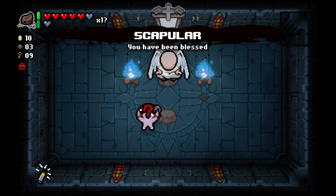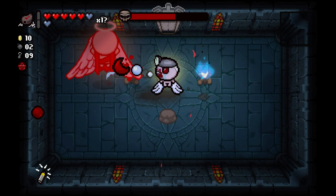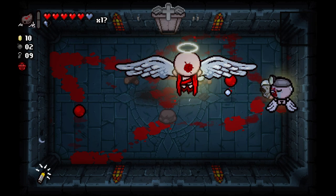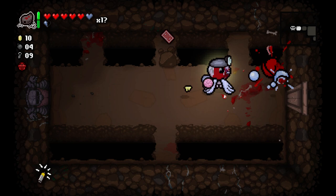We got Blood Clot — it's decent. And then Scapular. And you know what? My promise as always is — when we find ourselves in weird angel room situations, I like to have the opportunity to maybe fight Mega Satan. I reserve the right to not fight Mega Satan if it feels like we're not going to have the damage or survivability necessary. But for right now, of course, we'll take a key piece. I don't really care about getting more Spirit Hearts just yet — we can always cross that bridge when we come to it.